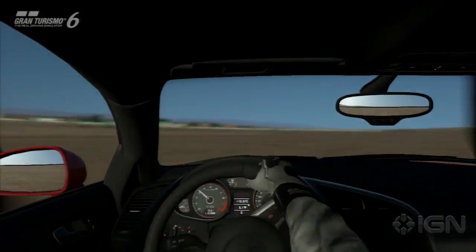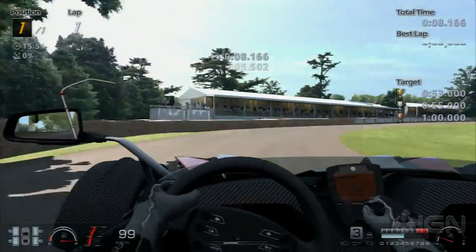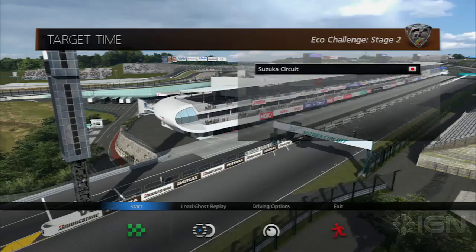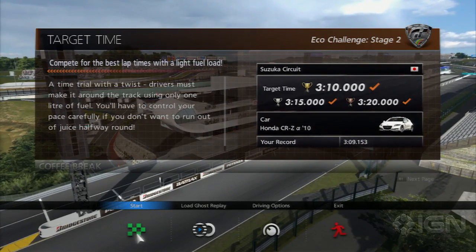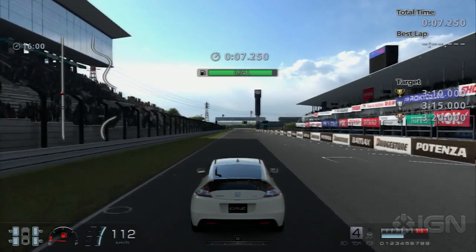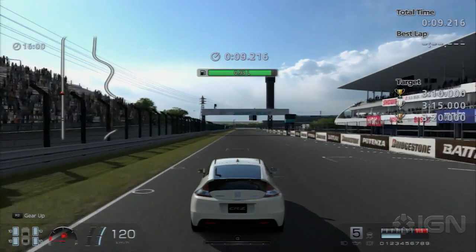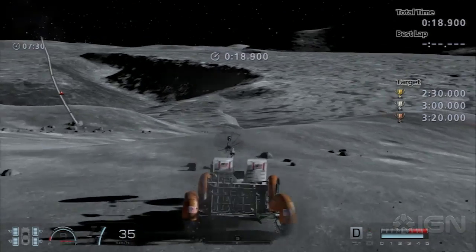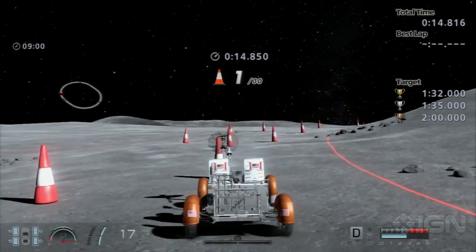Outside of the regular races, GT6 features bonus events like the excellent Goodwood Festival of Speed hill climb, plus some pretty fun eco-challenges which challenge you to reach certain distances or record a specific lap time on just one litre of fuel. There are the license tests too, which felt easier than they used to, and the much discussed moon buggy missions, which are dull and stupid.